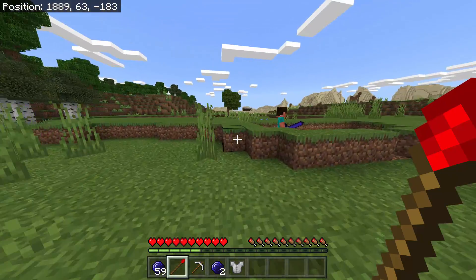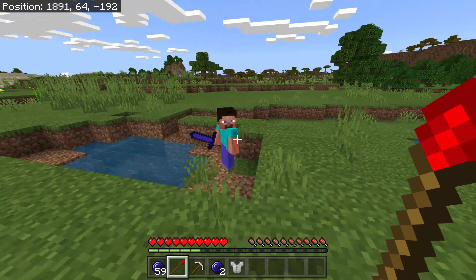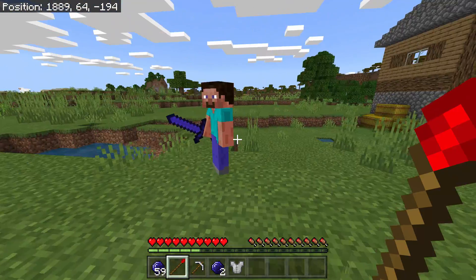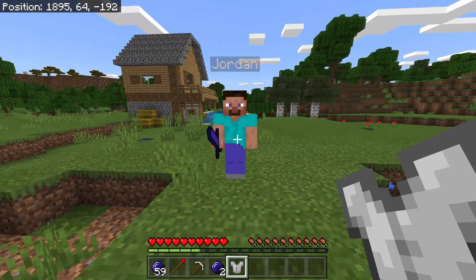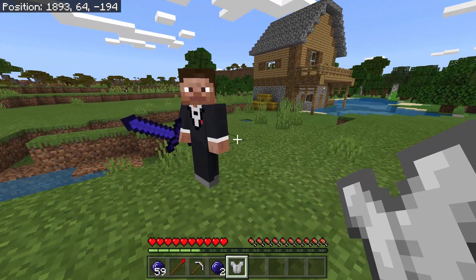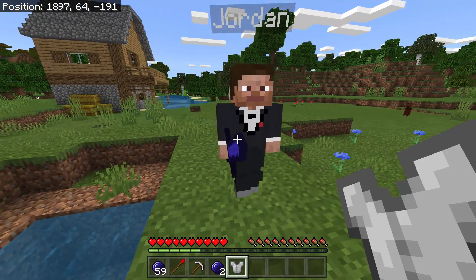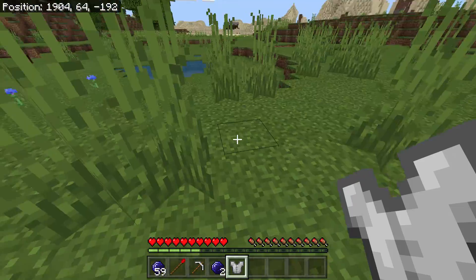This is actually a very good addon especially in survival because it's so realistic. These humans are better than villagers — you can even trade with them! You can find humans with professions and trade with them. Also, you can use the skin tunic to change their outfit. Tap it and he's now wearing a tuxedo while holding a sword — that's awesome!